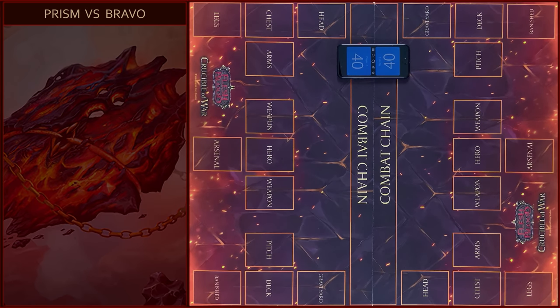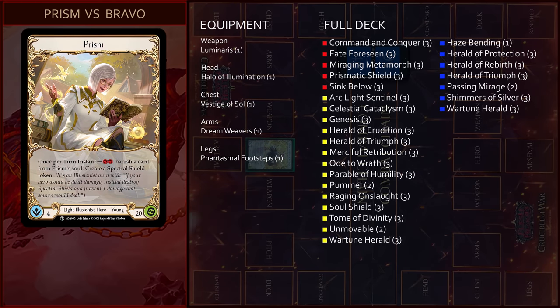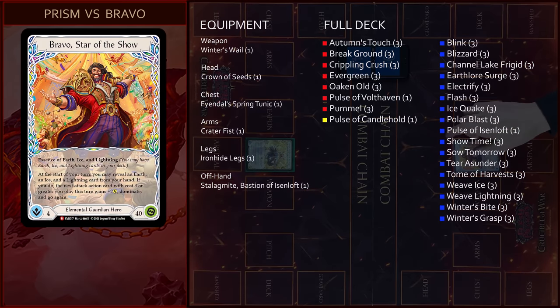Hello guys, Fabric on Air! Welcome everyone! Today we will play a game in classic constructed format between Light Illusionist and Elemental Guardian Hero. We will test new cards from Everfest. I will ride on Prism, Light Illusionist Hero from Monarch set, and I will play Brava, Star of the Show, new Elemental Guardian Hero from Everfest set.